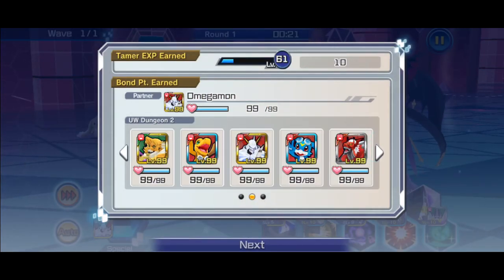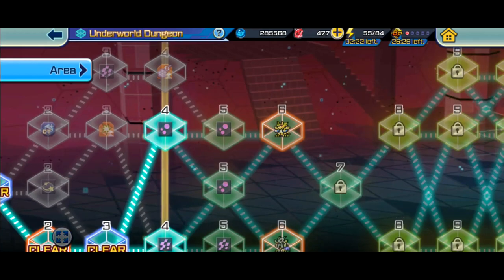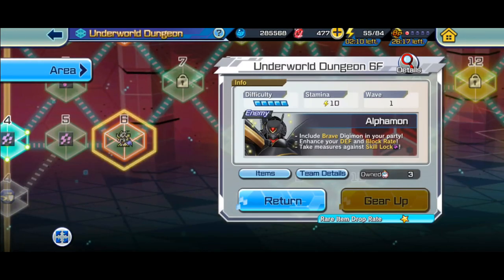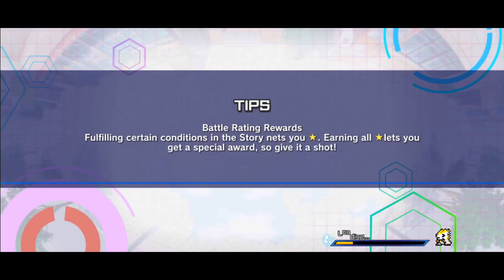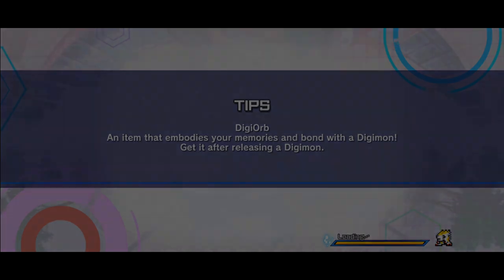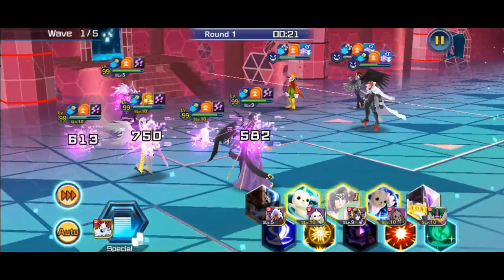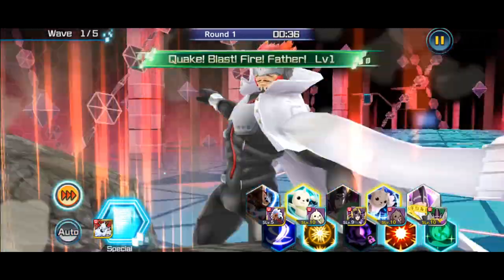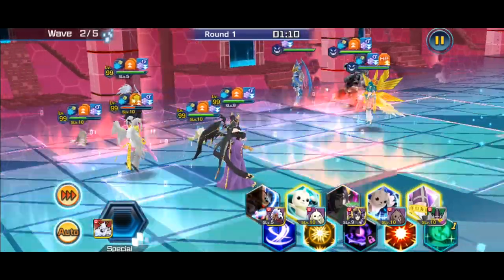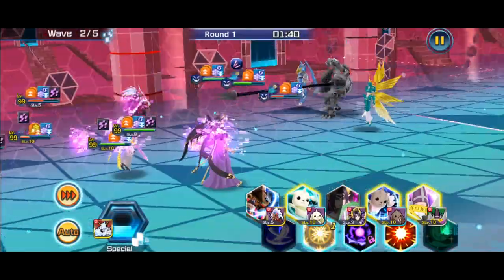I'll do a video on all the good free-to-play or good ultimates. That's MagnaAngelMon over there — there was a boss and I was debating which boss to go to. This is where I made the mistake: I went to try to take the path leading to Alphamon, and skill lock is another thing that hurts the team. There aren't many Digimon that block skill lock, and right here is where I made my first mistake, because I kind of went in not knowing.